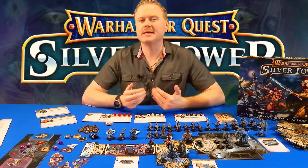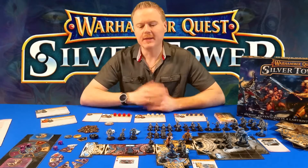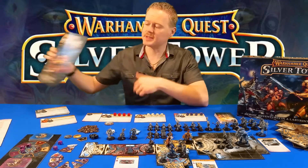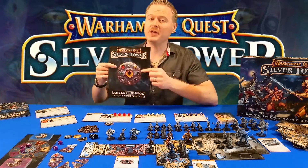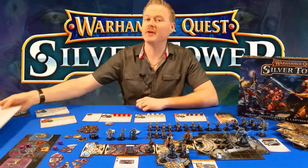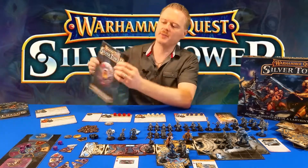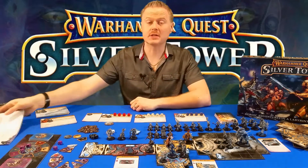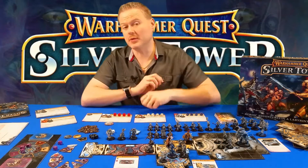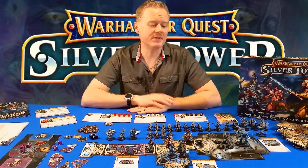Warhammer Quest is a cooperative dungeon crawling game with some very interesting mechanics - almost some slight euro mechanics - that's going to play differently every single time. You get a rulebook that tells you how to play, and an adventuring book with random encounters ensuring that every time you play the game it's going to play very differently. Every time you explore certain tiles you're going to have different encounters, and the way these tiles are laid out will be different every single time.